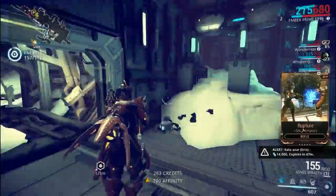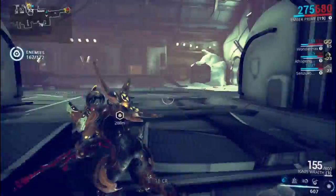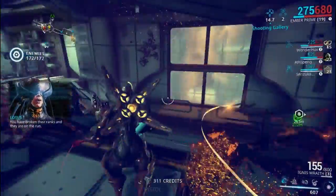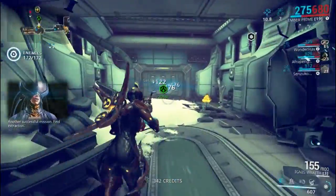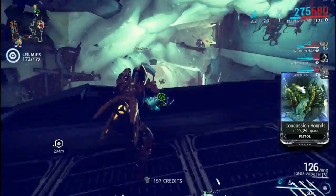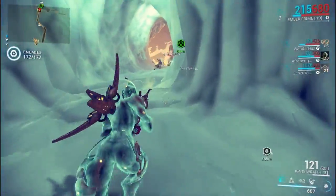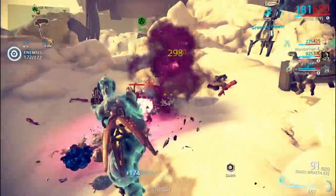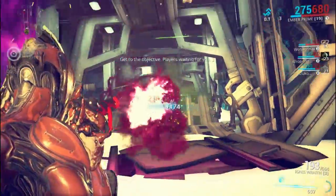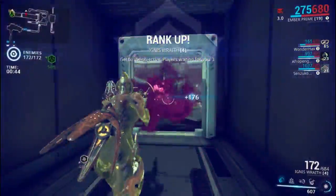There's a try-hard in the squad using the Telos Bolt Ace — the one melee weapon in the game that I absolutely hate. Definitely there is damage fall-off against single enemies, like with the basic Ignis, as you guys just saw. The Ignis Wraith has more sustained damage than the regular Ignis does, but it doesn't have as much initial damage.